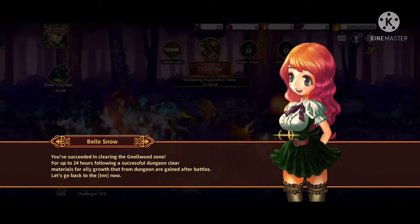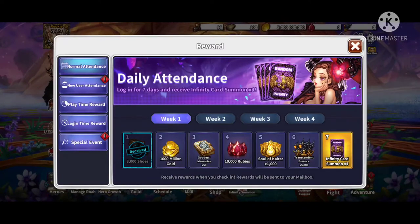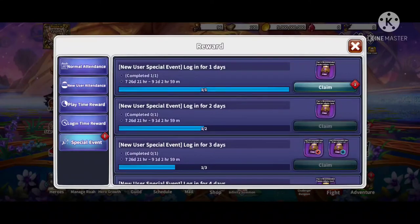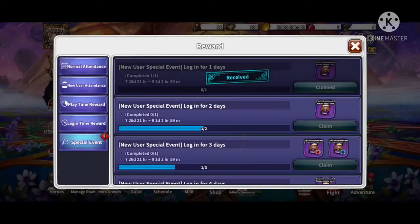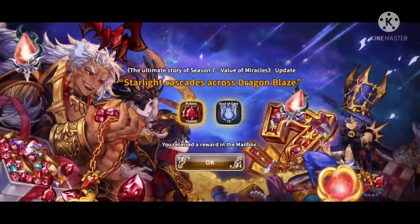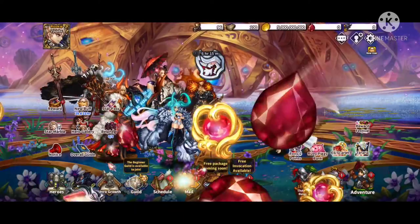On the home screen, click on the envelope and collect the normal attendance, the new user attendance, and the special event. You're going to get a couple of rubies, a couple of select tickets, and a couple of summon tickets for certain characters.